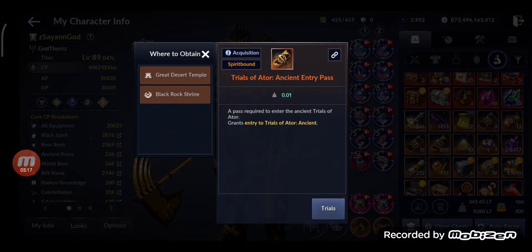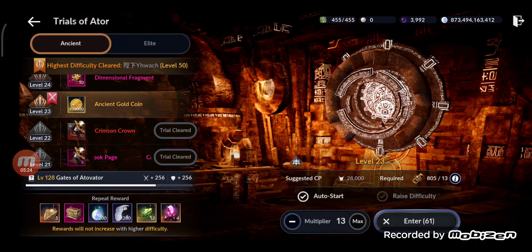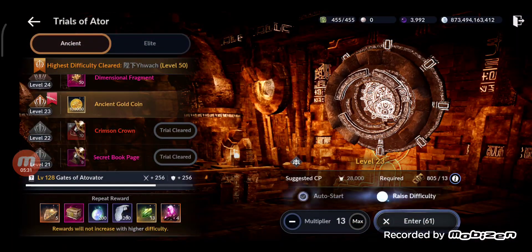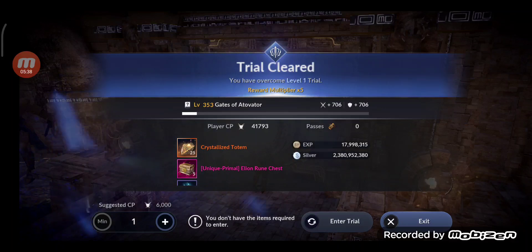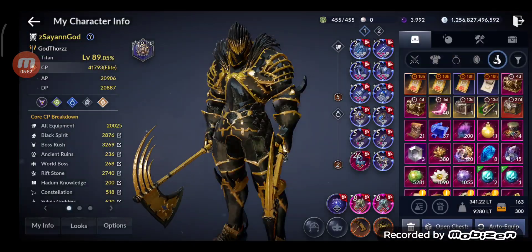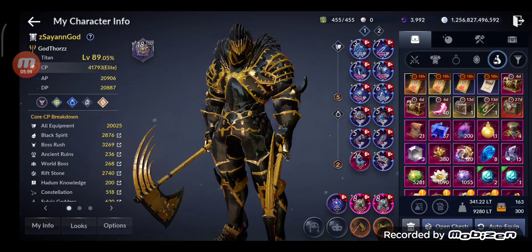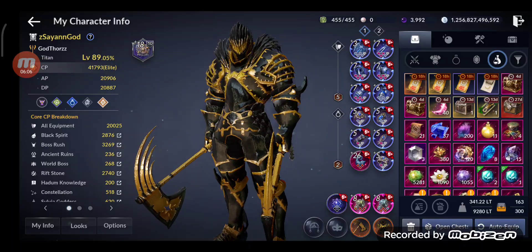Next, I have 805 Trials of Battle ancient entries. My Trial level is currently 128 — let's see how many more levels and how much CP I'll gain. I did all the trial runs and reached level 353, which gives 706 attack and defense. My CP went up to 41,793 — very close to 42,000. I gained around 500+ CP from the Trials of Battle.